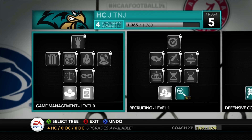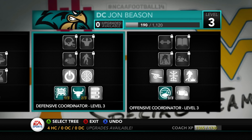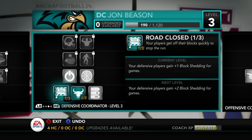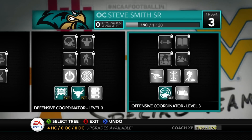First, we're gonna look at the coaching skills tree. I said I'm not gonna upgrade anything with head coaching — I did have to put one point on something when I started the dynasty, it wouldn't let me start without it. Looking at defensive coordinator, we have three upgrades applied to John Beeson: plus two to finesse moves and power moves, and plus one to block shedding. Hopefully this will help us get more sacks, because that's our weak spot on defense — we don't get any defensive stops because we don't have any help from the pass rush.